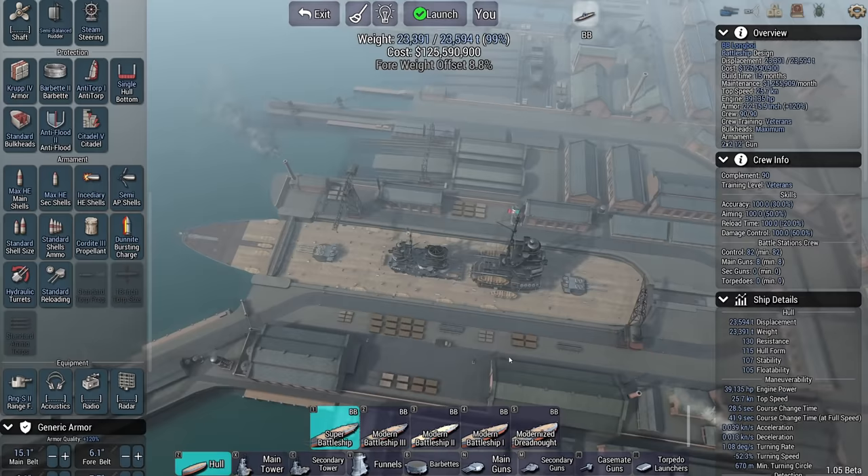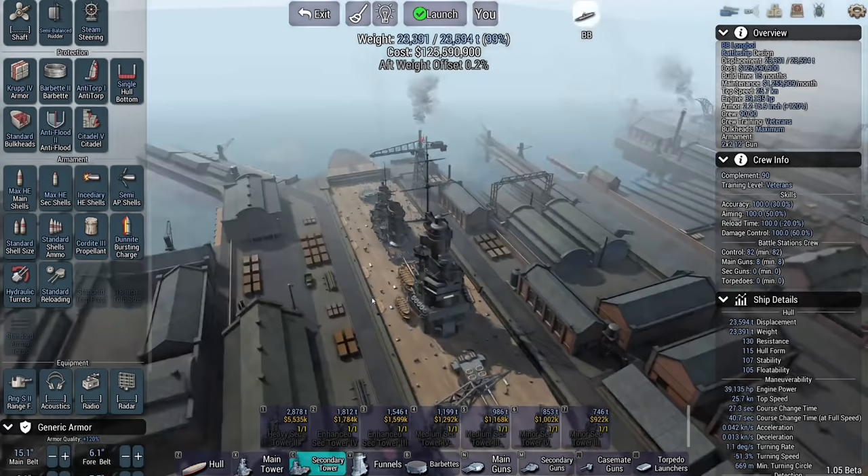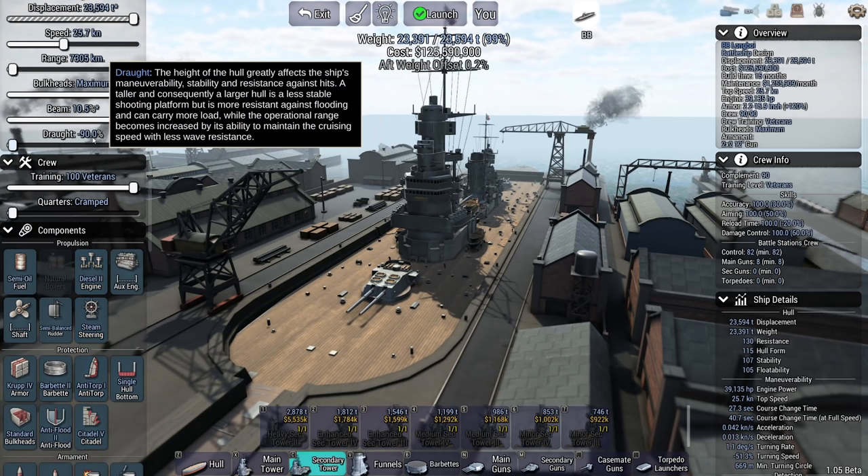If you want to know how you can do this, linked down below in the description is a link to a previous video where I made a circular battleship slash floating island. This is essentially the same trick — just one different edit. You're not editing the beam, you're editing the draft. That's how I ended up with a minus 90 percent draft. It's one of the few hulls that I've found I can actually make this work with.